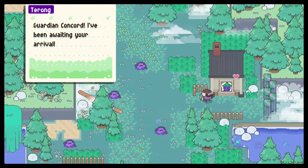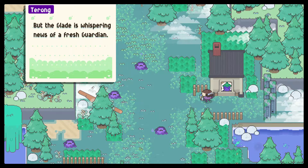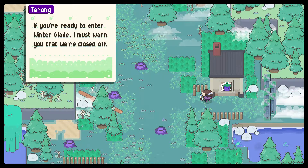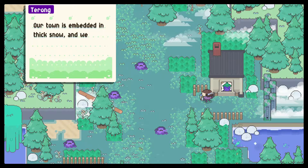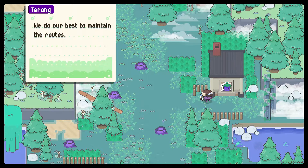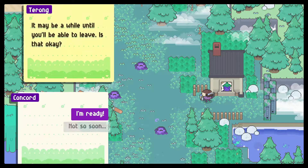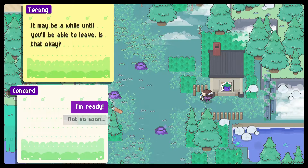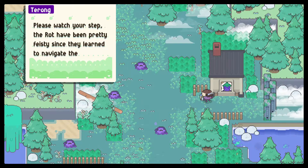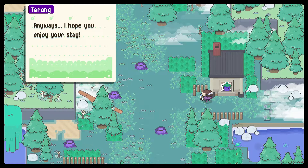Guardian Concord, I've been waiting your arrival — or rather guardian Plum is. The glade is whispering news of a fresh guardian. If you're ready to enter Winterglade, I must warn you that we've closed off our town. It's embedded in thick snow and we can't support as many villagers as we'd like. We do our best to maintain the routes but there's no promises. It may be a while until you'll be able to leave. Is that okay? Watch your step — the rot have been pretty feisty since they learned to navigate the frost. Anyway, I hope you enjoy your stay.